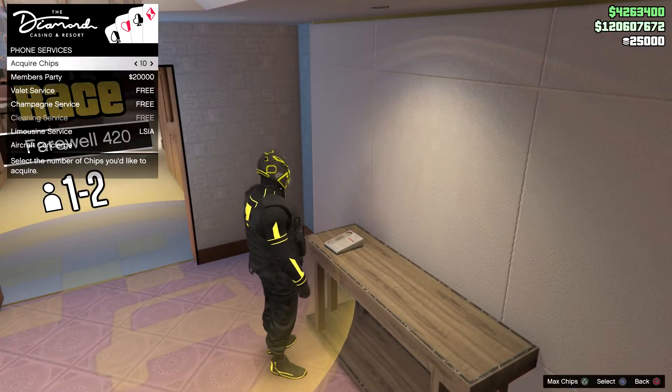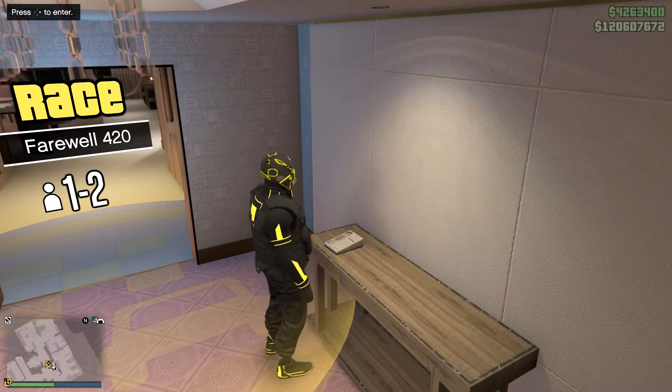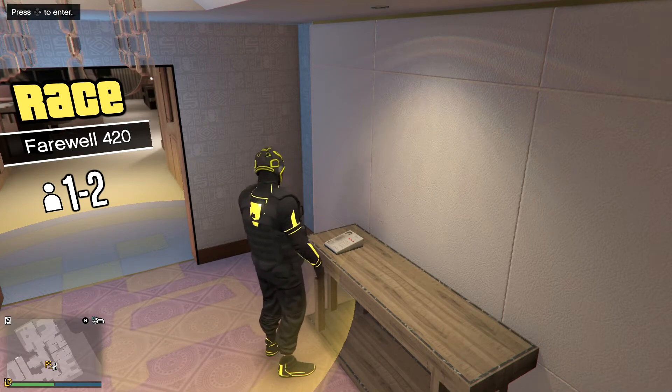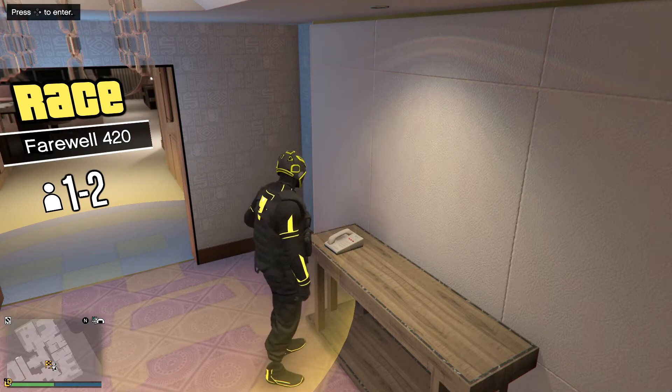From here, go down to limousine services. This requires perfect timing to hit the glitch correctly, so pay attention. Go down and select limousine. After you select it once, tap X a second time. Your character will begin to place the phone back down on the receiver. Once the phone touches the receiver, wait one, two, and then tap right d-pad to go into the job.